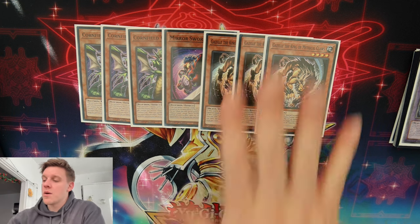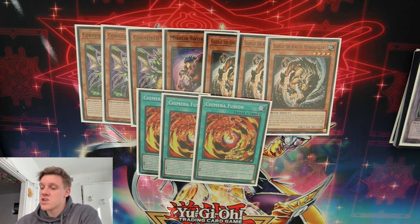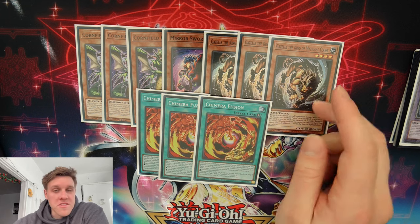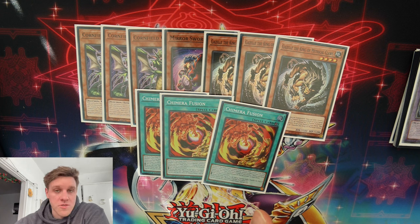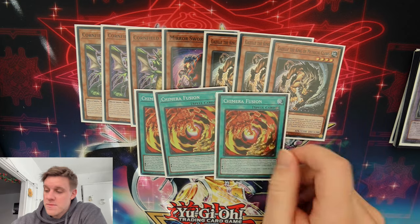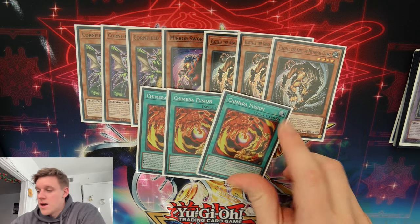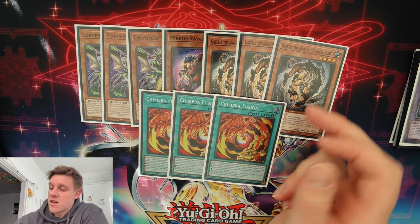That's why our main play is normal summon Gazelle. We're playing the full three copies of Chimera Fusion. Gazelle getting stopped is much better than Mirror Sword Knight getting stopped, because we'll still have a body on board, and if we already open a Chimera Fusion we can just continue playing as normal. Whereas if Mirror Sword Knight gets ashed and we have Chimera Fusion in hand, unless we also have two Plunder names, we're kind of done.